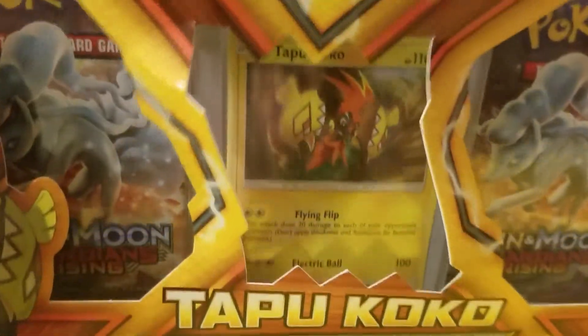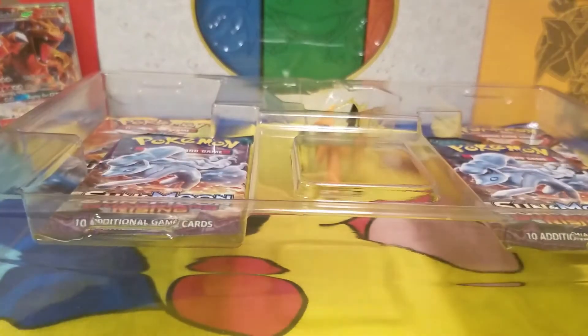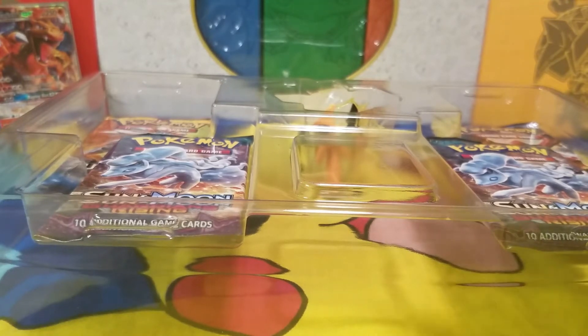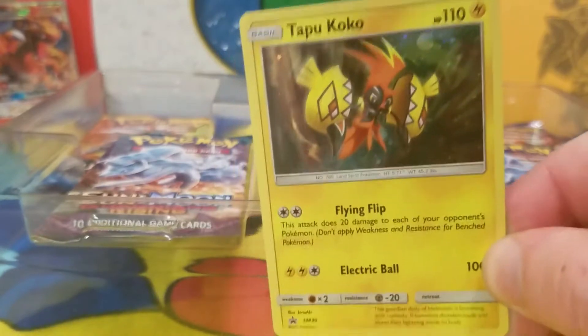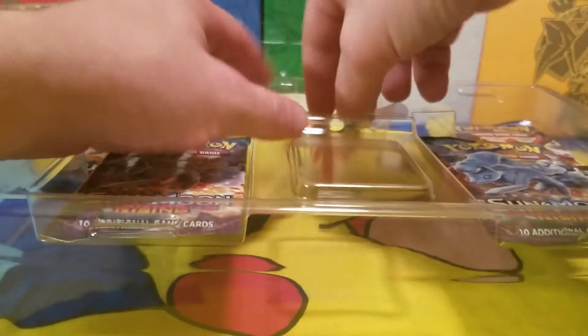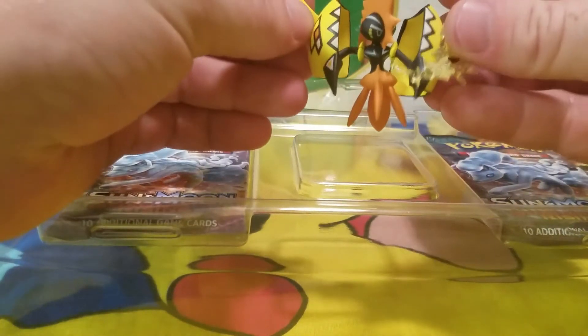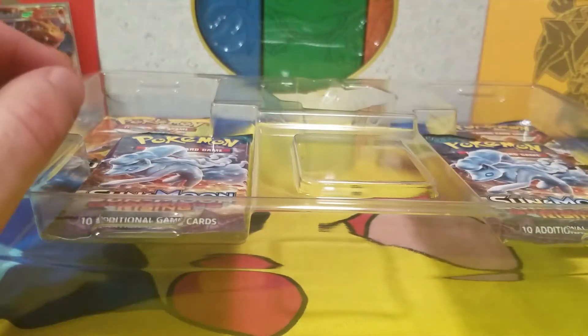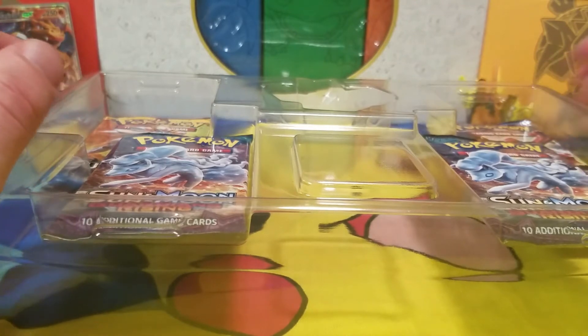Alright, I'll start off with our promo card, our Tapu Koko. Here we are. I like the promo cards — that's nice. And we have our little Tapu Koko figure. So angry, so serious, so real. We'll put him right here — he's gonna watch the opening with us. Oh look at that, we even got a little stand for our Tapu Koko. Don't want him to fall over.